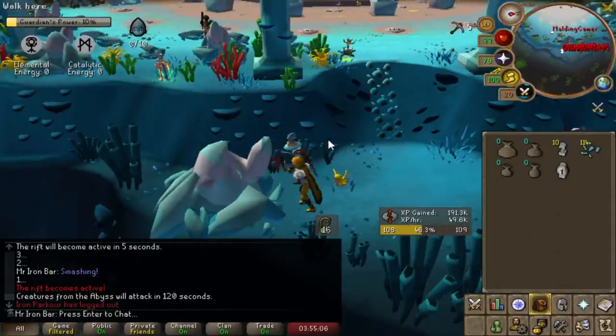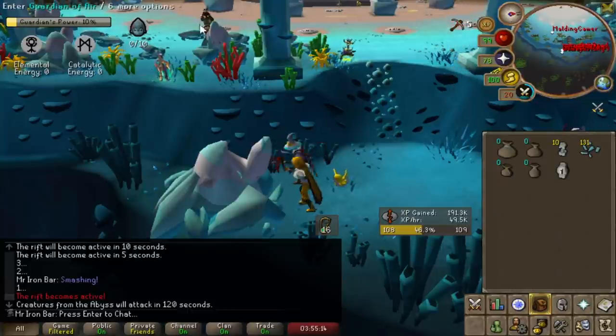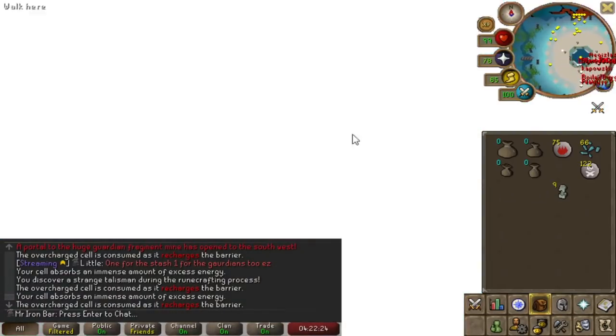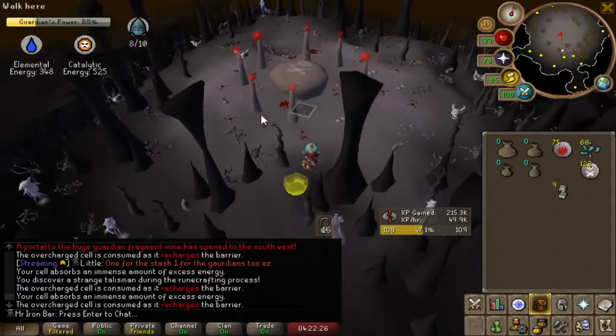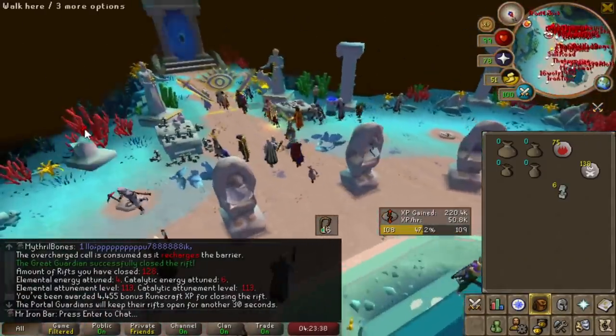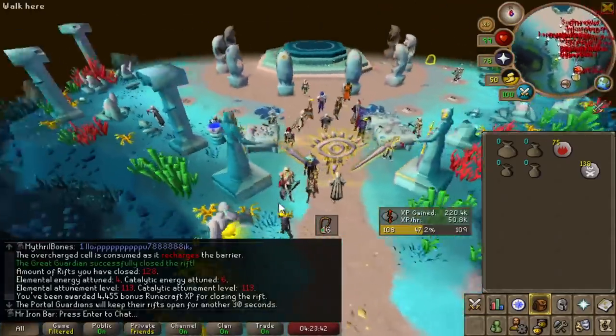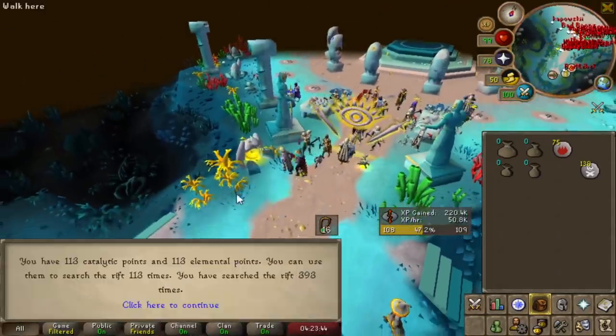This essence spot is really good because you get a lot more essence per action versus the ones outside — 50-something per action, which isn't even that bad. Also make sure to charge the front guardians because it usually gives XP since they're always damaged a little bit.